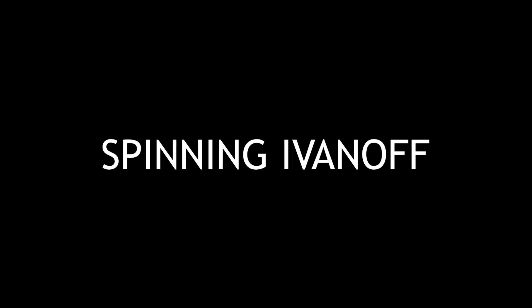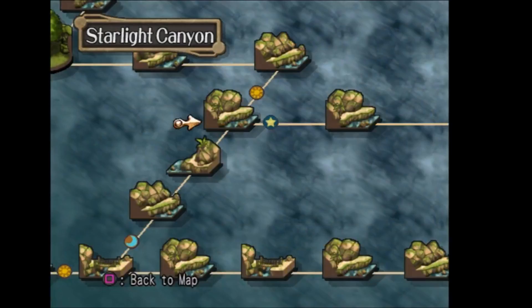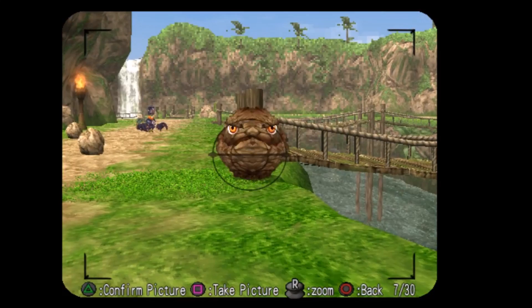The Spinning Ivanoff scoop can be found on the Starlight Cannon floor with the Roly Poly Brothers. In order to get the scoop, you're going to want to take a photo right as the Ivanoff charges towards you.